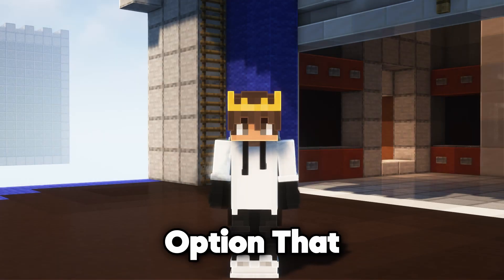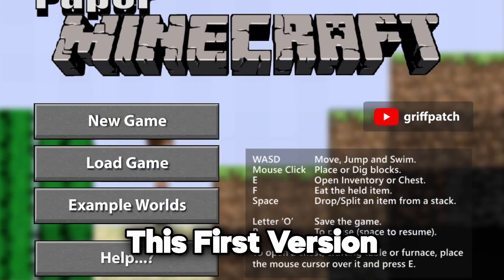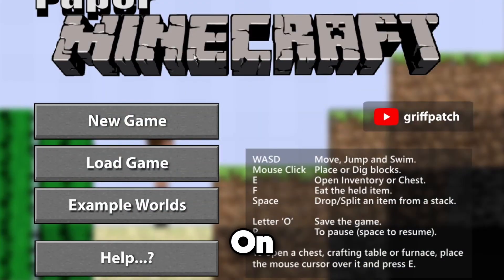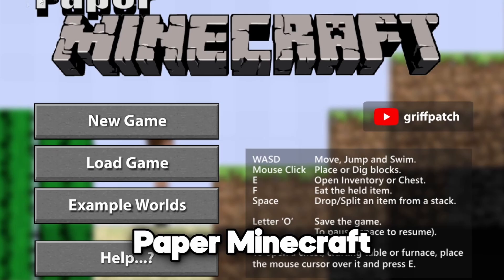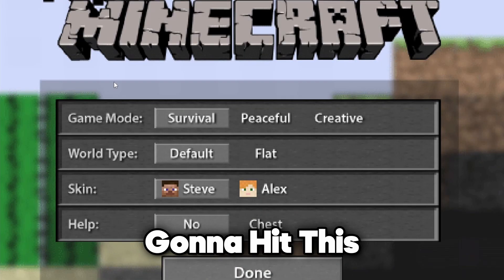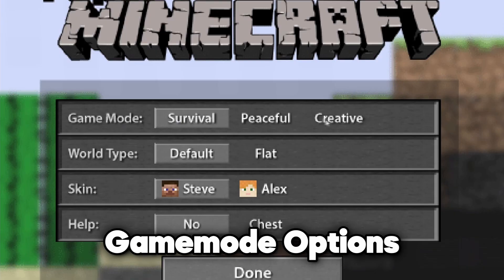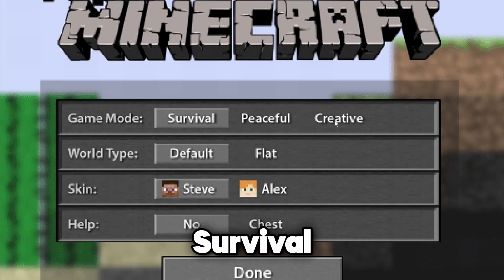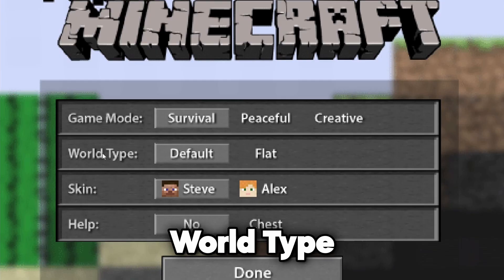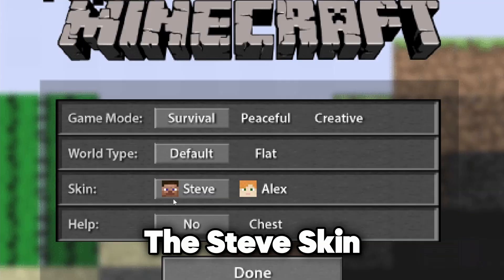So let's begin with the first option that shows up, which claims to be 2D - Paper Minecraft. So when we start a new game, we have some very glitchy-looking game mode options: Peaceful, Survival, and Creative. We have a World Type, so we're just going to go with Default. We'll stick with the Steve skin.